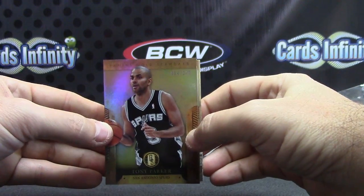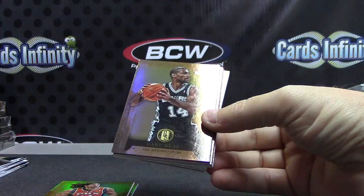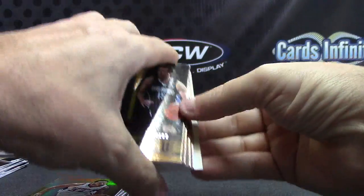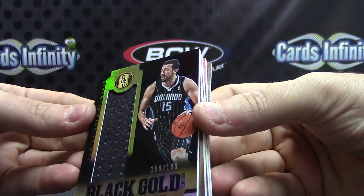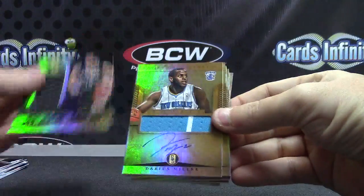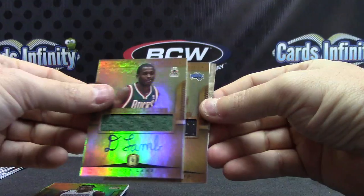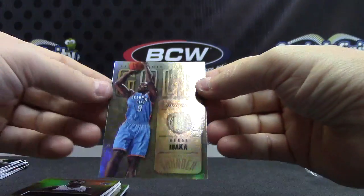The first pack started off with Tony Parker. Tony Parker, Luis Scola, Josh Smith metal card, Gary Neal, Monte Ellis, Devin Harris, and Serge Ibaka 199. Hedo Turkoglu 199 jersey autograph, Darius Miller. Durant, LaMarcus, and Markieff Morris — all rookies on that one, all on-card rookie autographs. Serge Ibaka was 199.